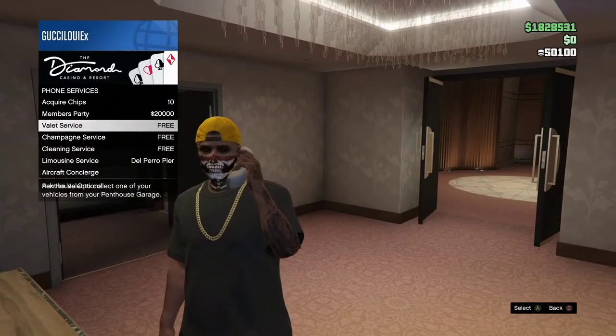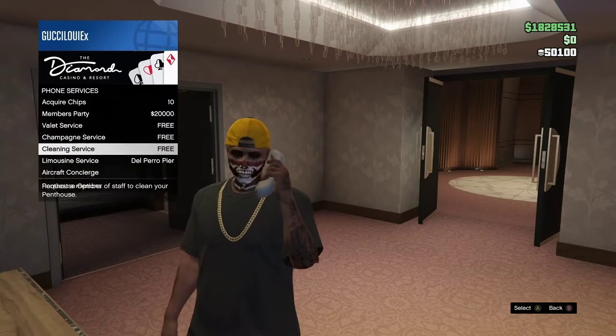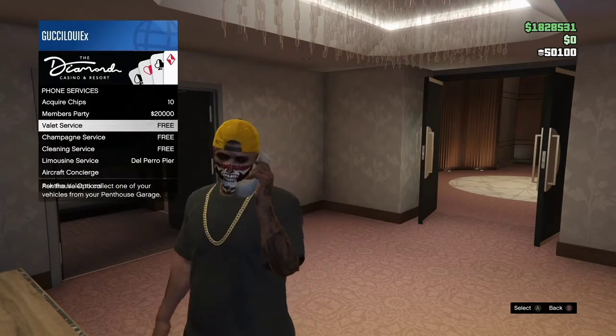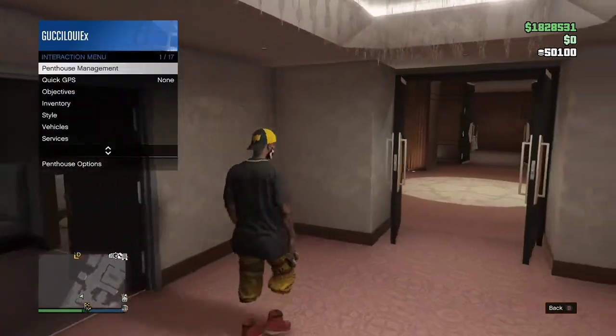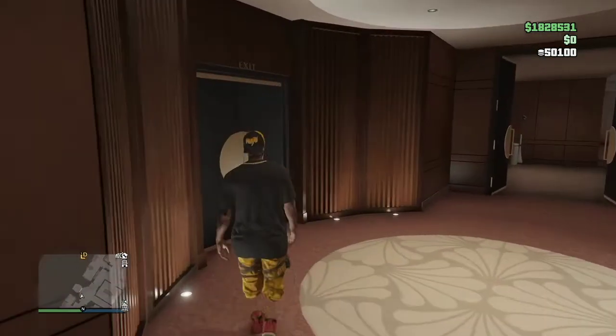Your interaction menu is gonna be bugged out — you're gonna have two menus stacked on top of each other. Go ahead and keep holding up so you can tell when that menu comes off. It's gonna come off at some point, and once it does you can go ahead and back out of your interaction menu.